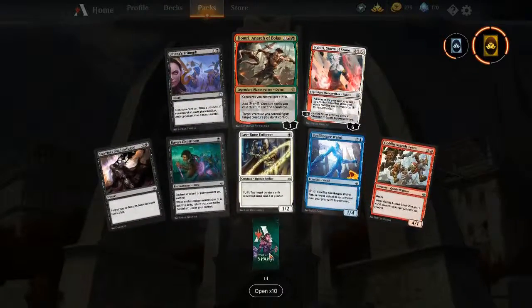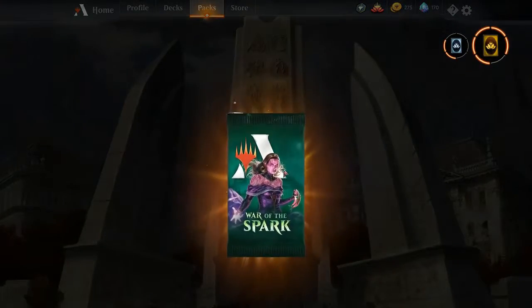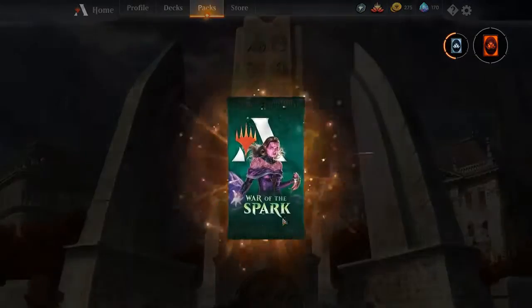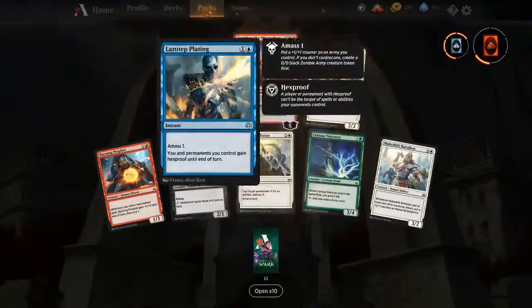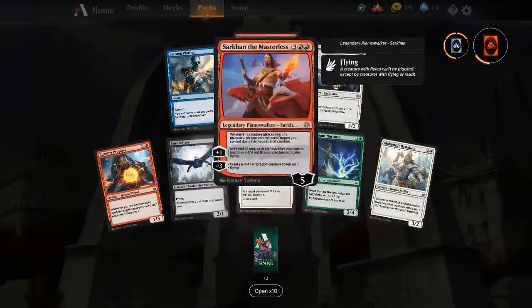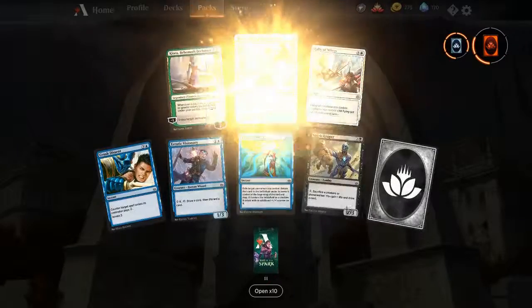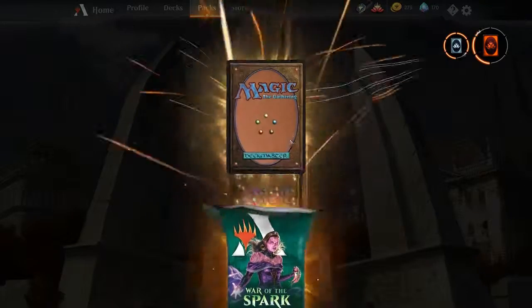We got Nicol Bolas and a second planeswalker in this pack as well. Gideon's Triumph is also a good card. Mythic wildcard! Vivian's Grizzly — if we want to play our nexus deck. Steps plating with hexproof is such a powerful effect. Two Sarkhans the Masterless — you can definitely work with that. Curion the Great Trait. I really want to make that Parhelion deck.